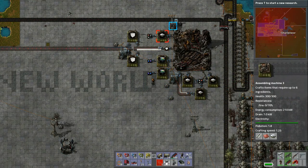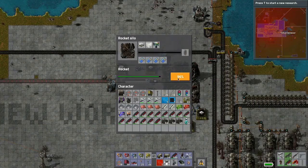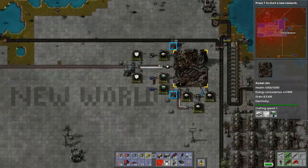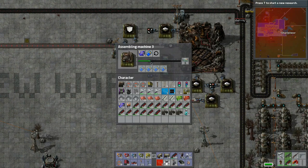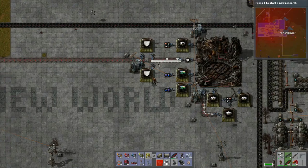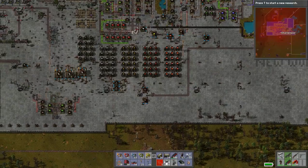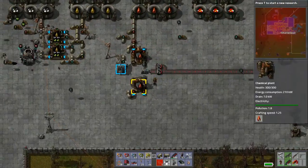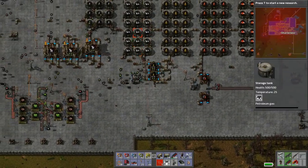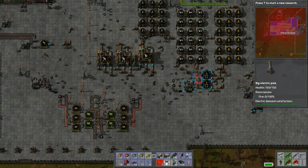I've set everything up to load this thing up to 100%. It's slowed down near the end because of resources. These guys are producing again — I ran out of speed modules. Let's take a quick peek at the whole base. We got solid fuel production which is down to nothing right now, but we should be okay — we're almost ready to launch the rocket.